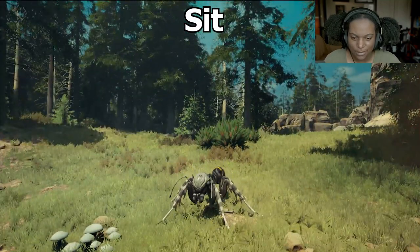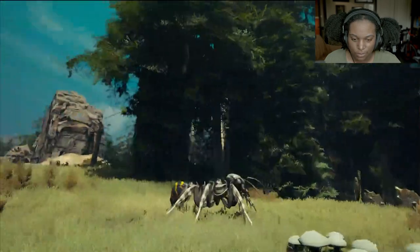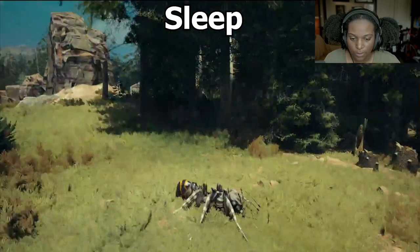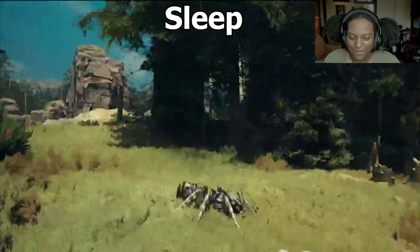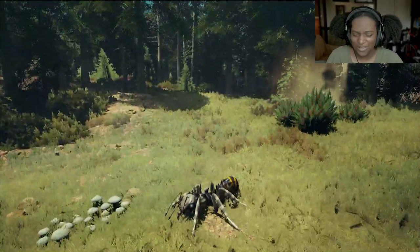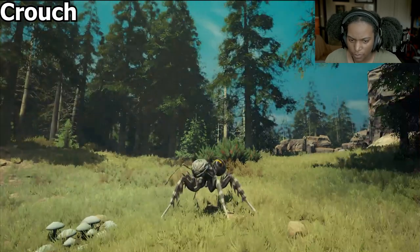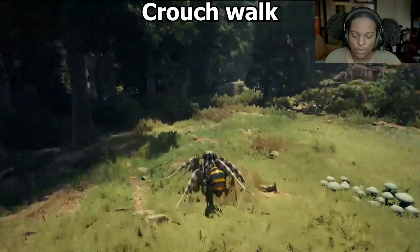Do we have a sit? Oh, we do. Okay, doesn't really look like we're sitting, to be honest. Sleep? We go all the way down when we sleep. They don't have eyelids, so they can't close their eyes or anything. Do ants actually sleep like this? Tell me how accurate that is. Get up — pretty much just reversed animation. Can we crouch? Oh, we can. Barely looks like a crouch, though. You do move slower.